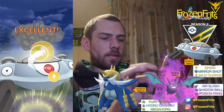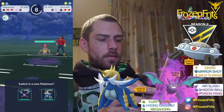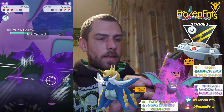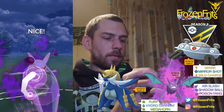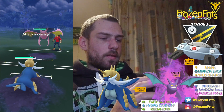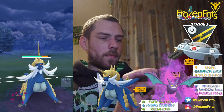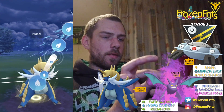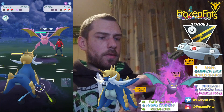On the next one — I think it's a Scizor, bug-steel type — oh it's an Escavalier. So I'm coming in with my Shadow Crobat. He's switching into his own Crobat, so I'm going for this Poison Fang. Then we're gonna switch into Samurott and I'm not gonna shield this — okay it's the Poison Fang. We're gonna take off this Hydro Cannon, should do a good amount of damage, and he shields that.